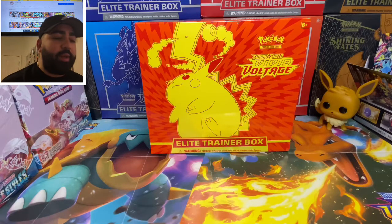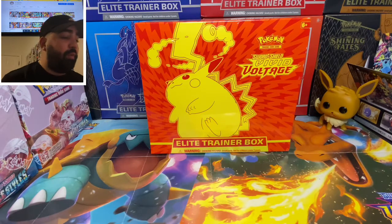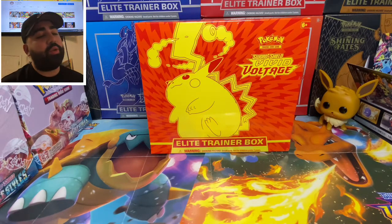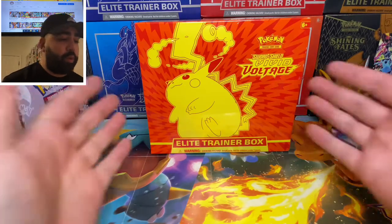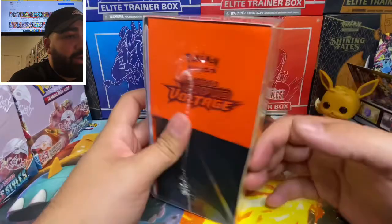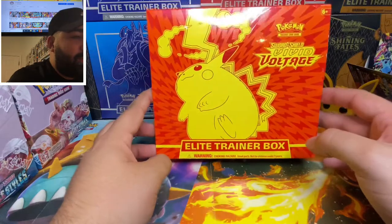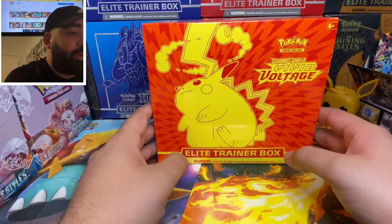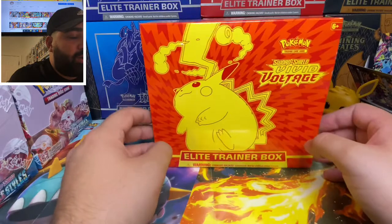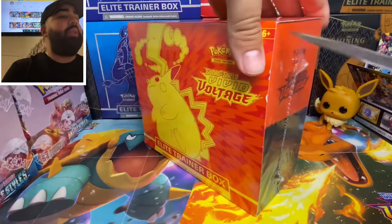Welcome back Pocket Crew to a brand new video! Today we're going to be opening the Elite Trainer Box, so stay tuned. If you guys are brand new to the channel, make sure to click that subscribe button and join the family, smash that like button, and follow me on Instagram at Pocket Crew. Right here we have a brand new ETB Vivid Voltage — I'm trying to get my master set complete. I'm missing around, including reverse holos, like 60 cards. We are chasing that Pikachu VMAX rainbow rare!